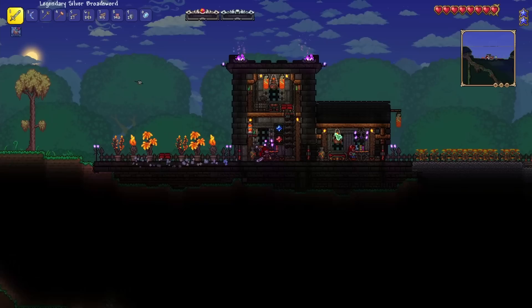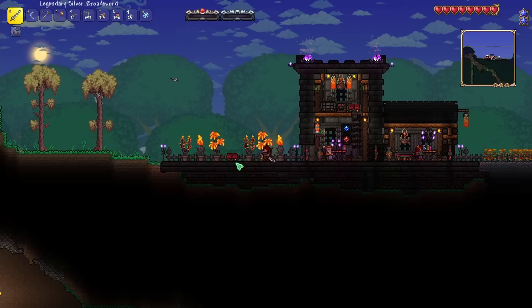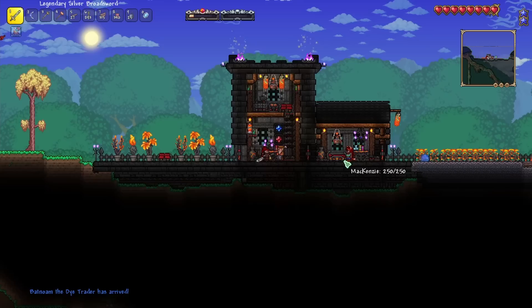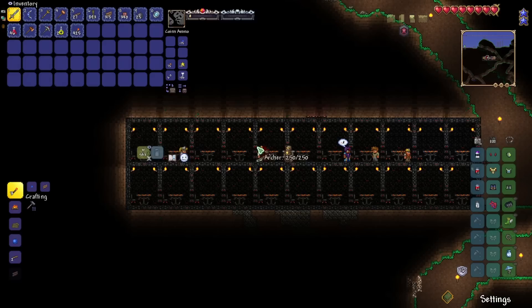We've got the Journey's End stuff. You can see I also built a base in between episodes. I wanted it to be kind of like a mix between the underworld and also kind of like a farm cottage. I wanted to have lava plants and a nice little sitting area. We can sit because it's 1.4. I made a little garden with strange plants and the soil is ash. I also made a big area for NPCs — just a place for all the NPCs that I never use.